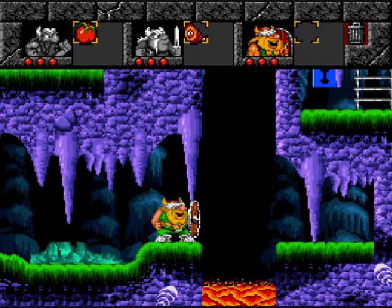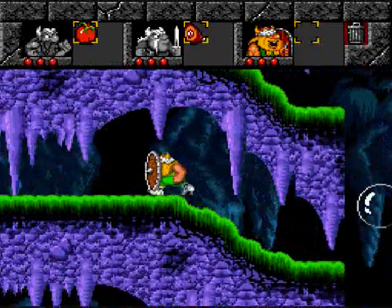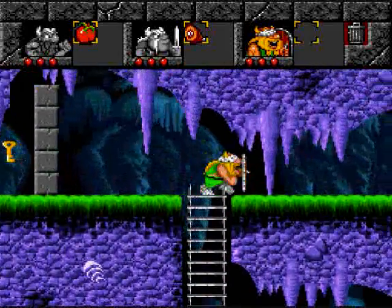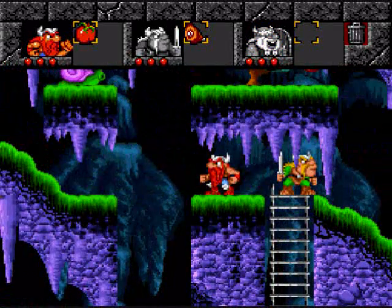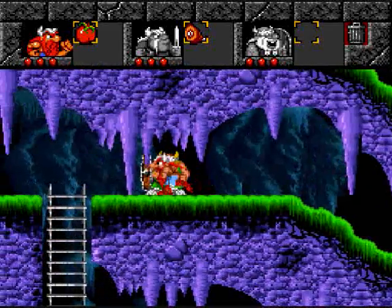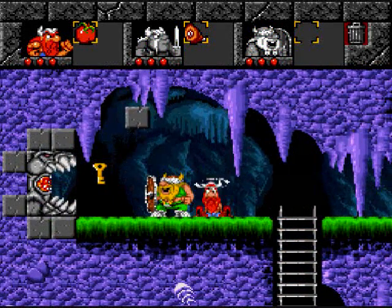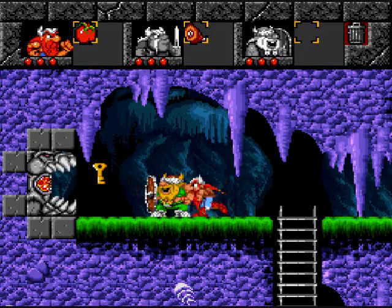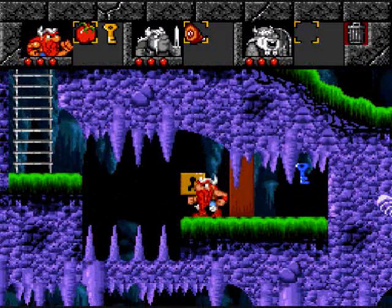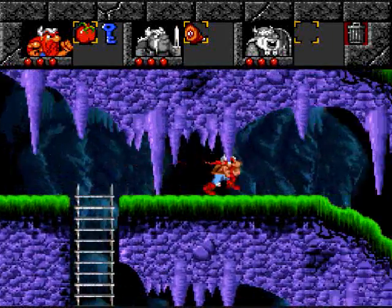Well, this level seems a bit longer than the other ones I've been doing. I can't get up there - well, I guess I can. I can get the blue key here - I just need Eric for this. Eric and Olaf need to work together. Time to get this item. There we go - attached to the freaking spikes! Perfect. We're done here.